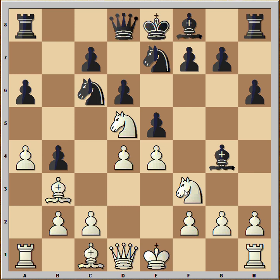Black played Bishop to g4 and this is a pin — a relative pin. If the King was on d1, that would be an absolute pin, and it would not be legally possible to move the Knight. We have reached the critical position of the game. It is White to move.